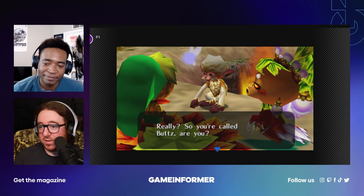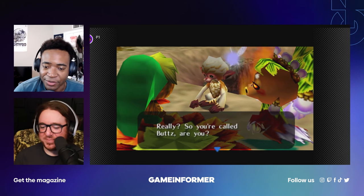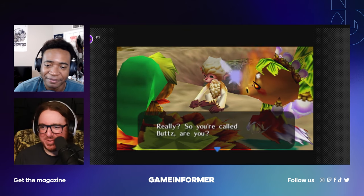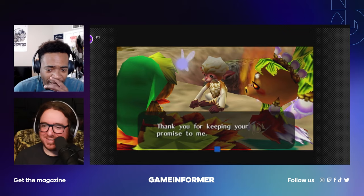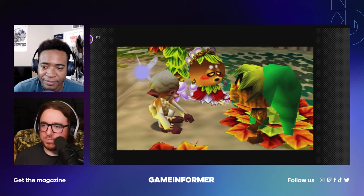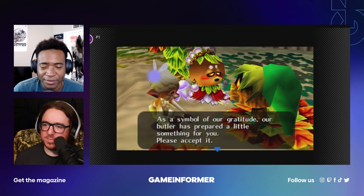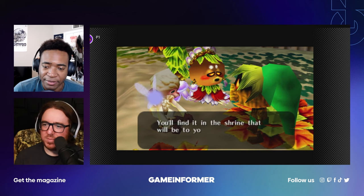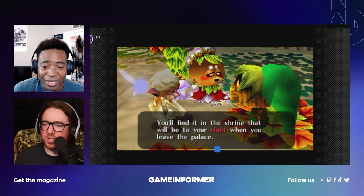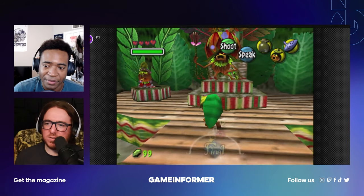Who cares — we're Marvel, we can do what we want. So you're called Butts? That's what you went with at the start screen. Your parents hate you. Thank you for keeping your promise to me. As a symbol of our gratitude, our butler has prepared something special for you. Please accept it — please don't be rupees. It's gonna be rupees, isn't it.